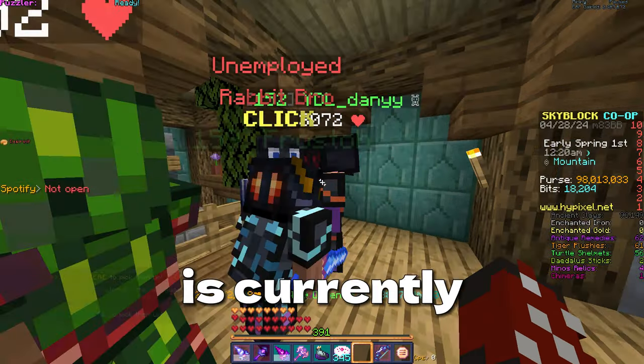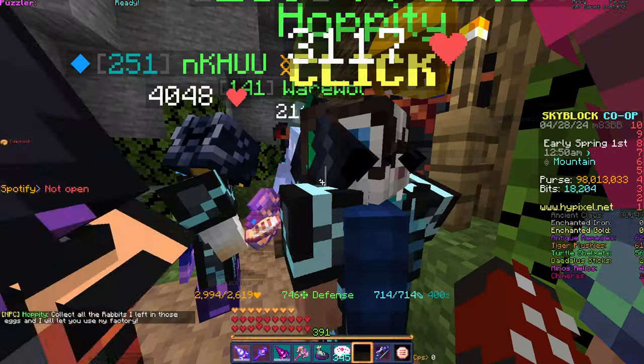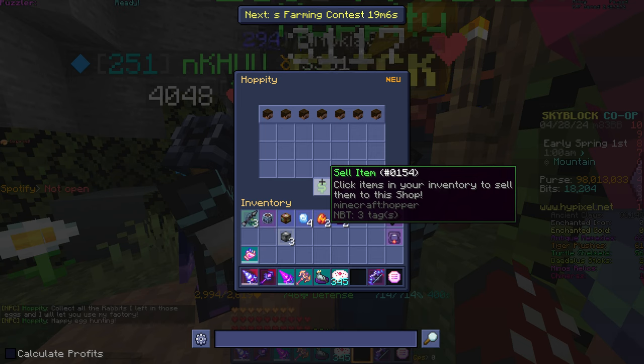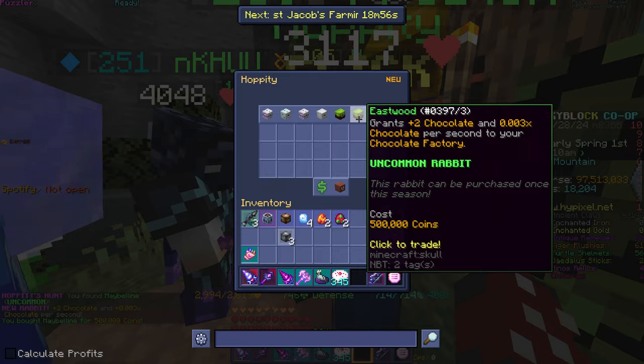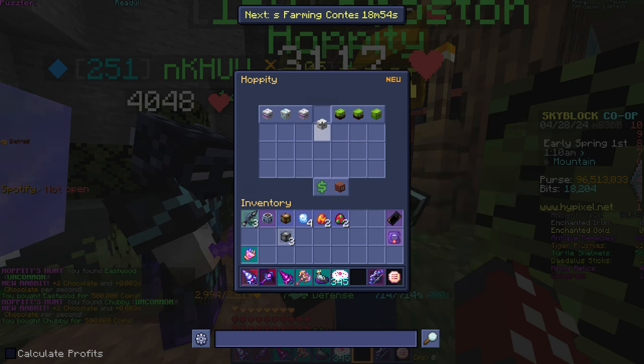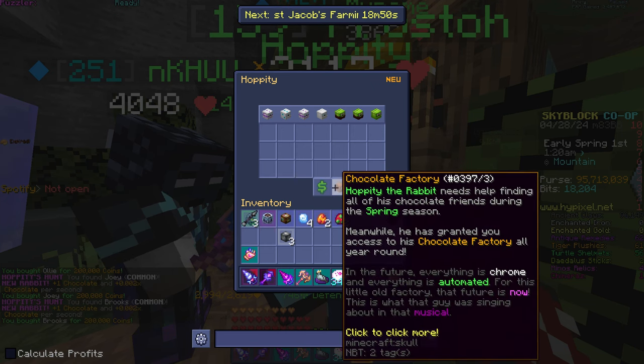Okay, so the time is currently 9:55 p.m. The Easter event has just begun. Collect all the rabbits I left in those eggs and I will let you use my factory. Okay, it's not too expensive. There you go. Alright, we're in.